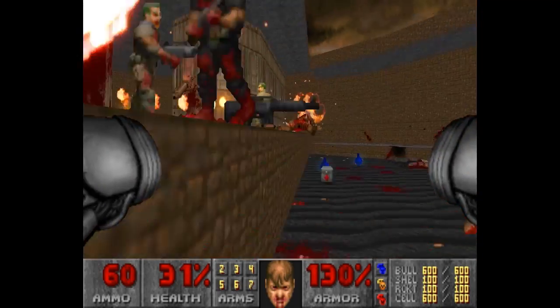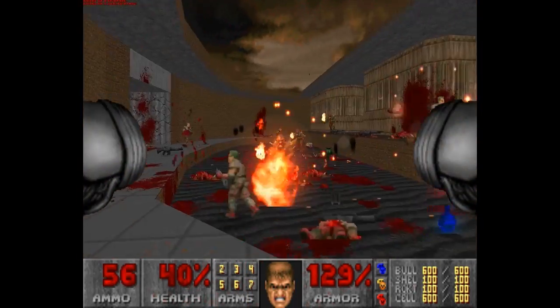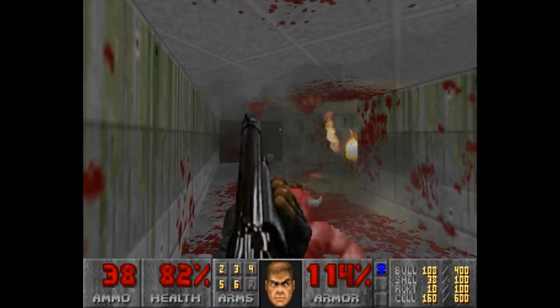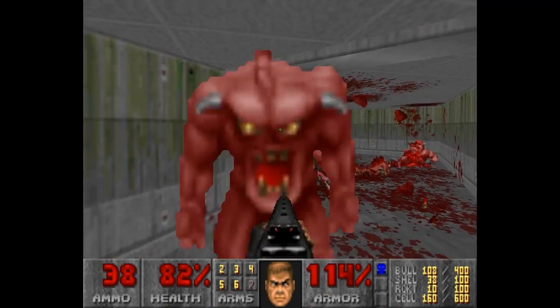You can even get your hands on the rocket launchers that the Revenants use. Aside from Doomguy's basic weapons, he can also let off a quick kick, similar to Duke's mighty boot from Duke Nukem 3D.